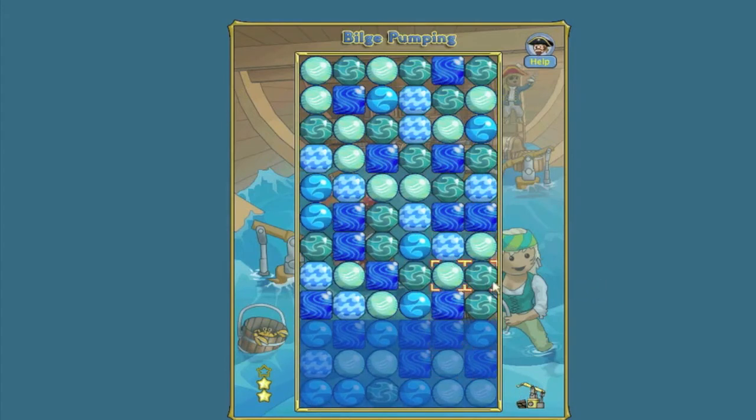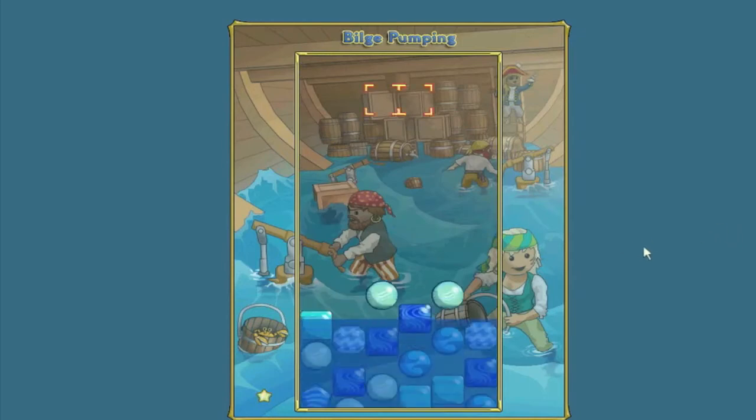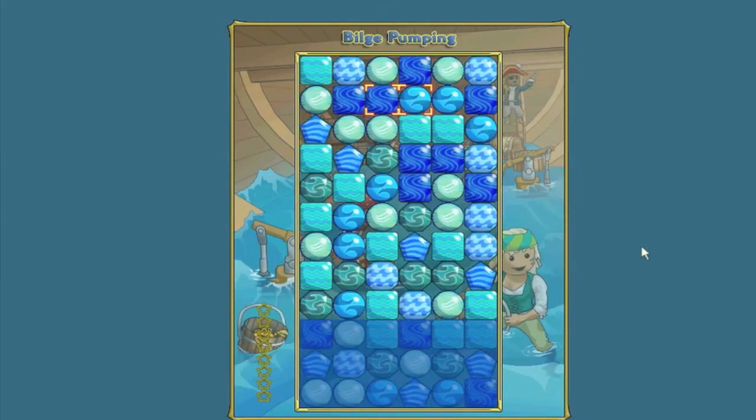Now I'm actually going to log off of this account and log on to a main account, so that way you can see bilging at a higher level, because it does look a lot different when you have more pieces. Welcome back — we are now on another account. This pirate happens to be ultimate, so the board and the spawns are going to look a lot different. There will be a lot more pieces that you'll see, and the combos aren't quite as easy to see.